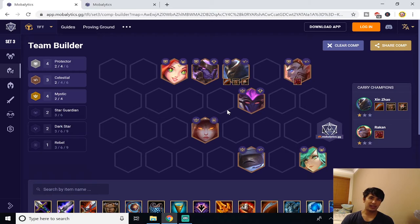For the next comp we're looking at Protectors. You go for the Protectors first — Rakan, Xin Zhao, Jarvan, and Neeko — then at level six put in Karma and Soraka, and at levels seven and eight put in Lulu and Soraka. The way you play this comp is you save your gold early, and as soon as you naturally hit level five, save your gold and every time you go above 50 you roll down to try and find Rakan and Xin Zhao — you want to three-star both of these units.